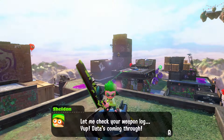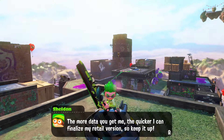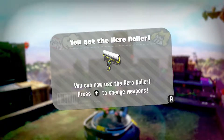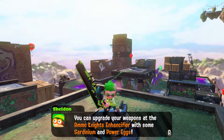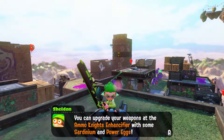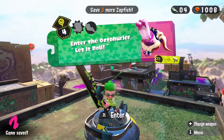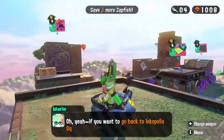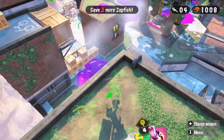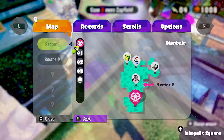Let's check your weapon log. Yep, data's coming through. The more data you give me, the quicker I can finalize my retail version, so keep it up. But remember, this is just a loaner. Good luck, Agent 4. You can upgrade your weapons at the ammo knights. I said salmonids - sardinium, salmonids, or something else, and power eggs. I do think I want to go back to sector one and see if I can upgrade now, because I think I can.